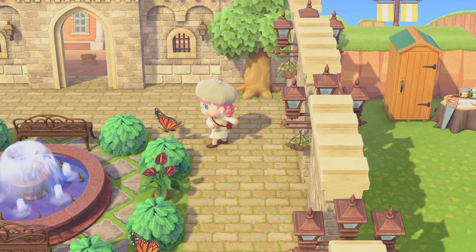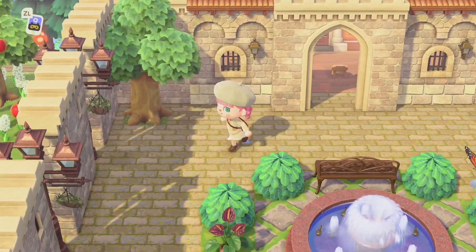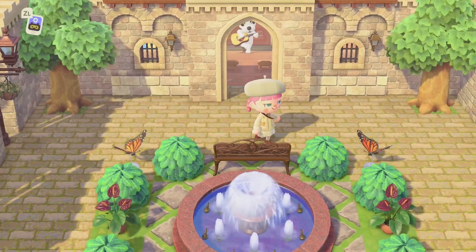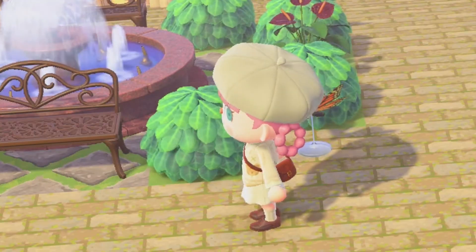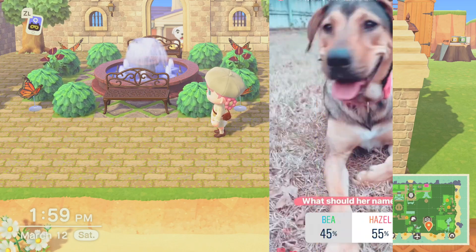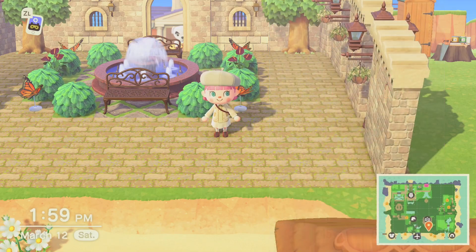Let me know in the comments if you have a favorite type of butterfly or insect. My favorite are monarch butterflies, so I really like getting to incorporate them here. Oh my goodness — I'm currently fostering a dog named Hazel. Thank you guys so much for coming up with that name, it's absolutely adorable. She just stepped on the capture card and almost disconnected it!